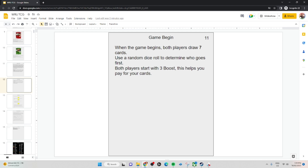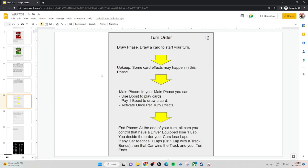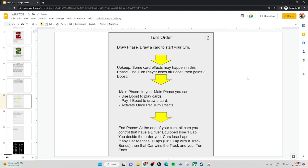At the start of the game, you both have 7 cards in hand. A random dice roll determines who goes first — whoever rolls higher. You start with 3 boosts, and every turn you'll have 3 boosts. At the start of your turn, you draw a card and then your upkeep happens. During upkeep, you lose all boosts and then gain 3 boosts.